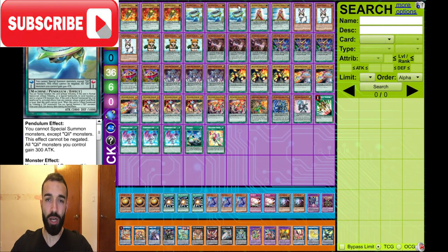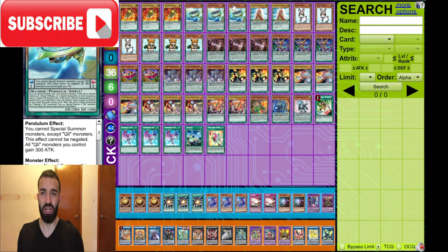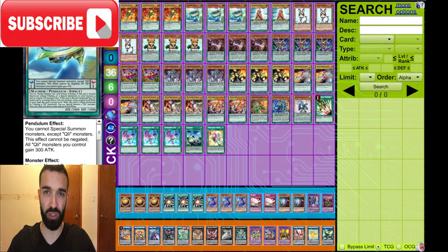Triple Disc. Why are you playing normal Klee Ford Metal Foes decks? They're garbage — big deal, you're making Infinity, what the hell, that's it? But because of Disc and Sacrifice, you can do some crazy stuff. So play Triple Disc.